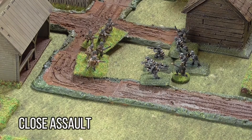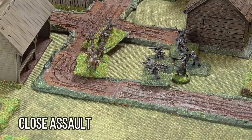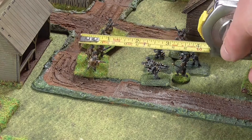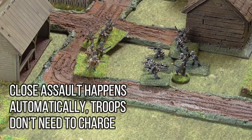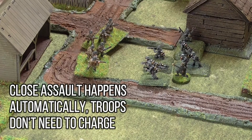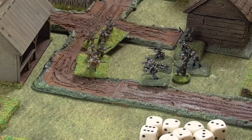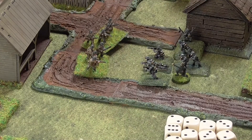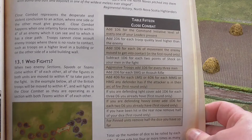Sticking with the infantry combat, there will be times in a game where the opposing forces get close enough to engage in close assault. Any unit which moves within 4 inches of another unit that it can see and has a clear line of contact with will be included in this close assault. Close assault in Chain of Command is simple and brutal and gives very quick results. Each figure involved in the close assault equals 1 dice, then the total number involved is the initial dice pool.